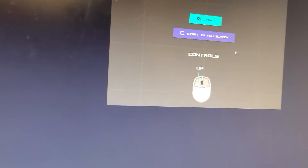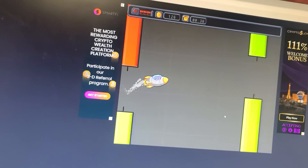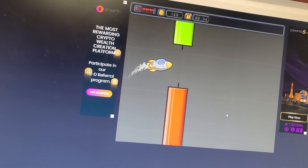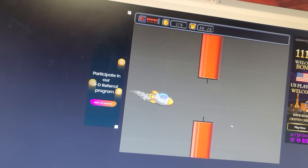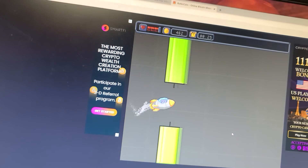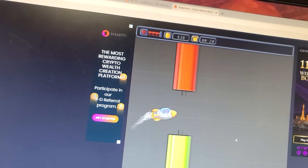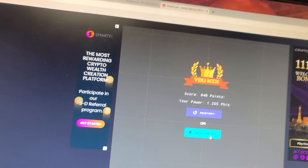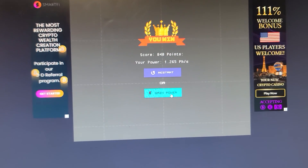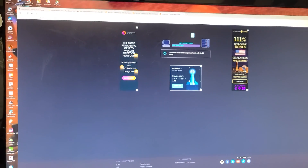I'm going to choose Gain. Let's see if we can get a better Flappy Rocket this time — let's see if we can get a perfect run. I might be able to get this. Perfect run! Nice. And we'll end on that high note.